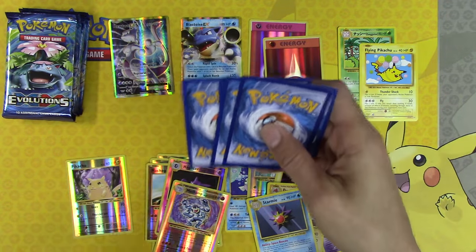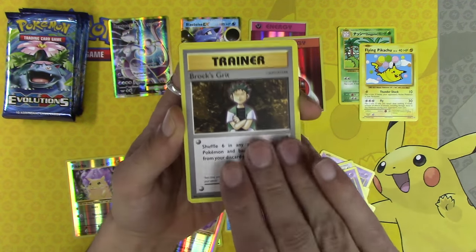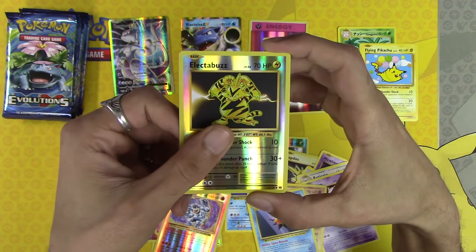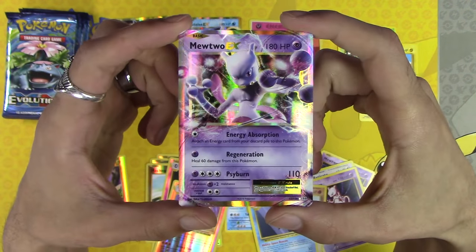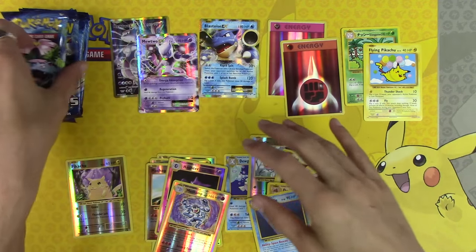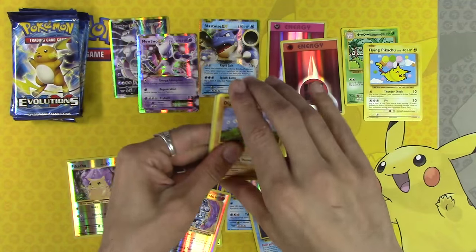White code! The Evolution Spray, Brock's Grit, Slowbro Spirit Link, Electabuzz Reverse Holo, and Mewtwo EX. So we have the full art and the baby version — so beautiful. I am not going to complain at this opening at all.